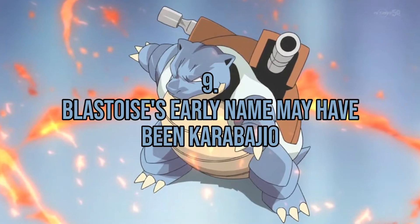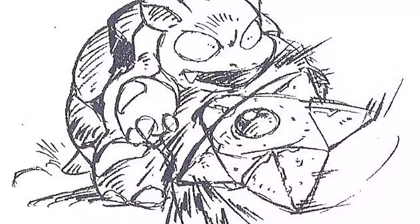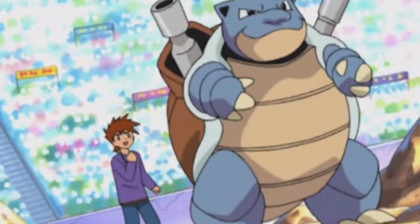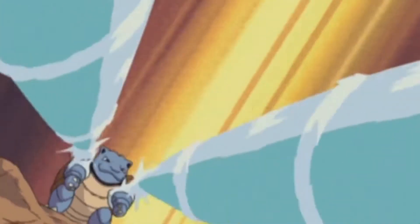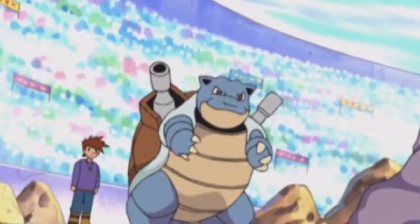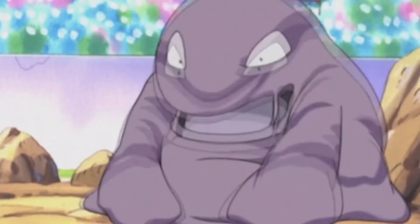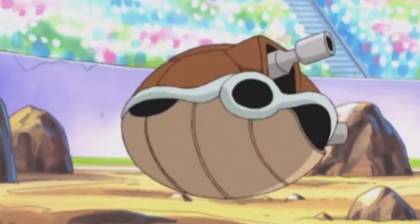Fact number 9: Blastoise's early name may have been Carabaggio. Early Pokémon concept art showed a creature called Carabaggio that looked a lot like Blastoise, but didn't have the big jets. Its name was most likely derived from a mixture of two words: Carapace, which is another word for shell, and Caravaggio, who is an Italian painter. This is because of the precedent set by the Teenage Mutant Ninja Turtles, who named their cartoon turtles after Italian painters.